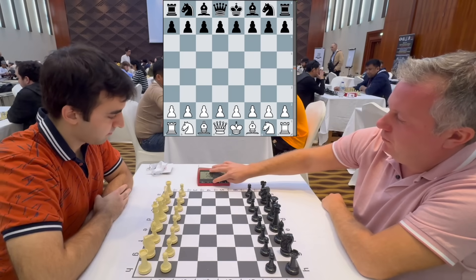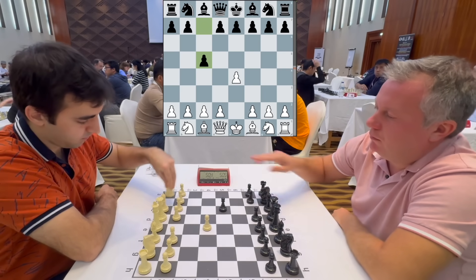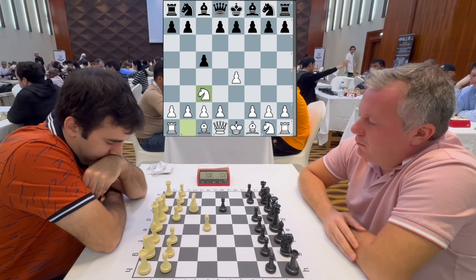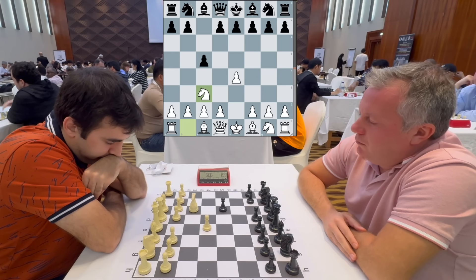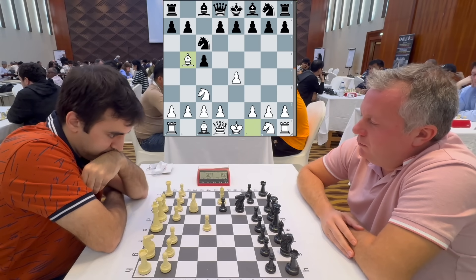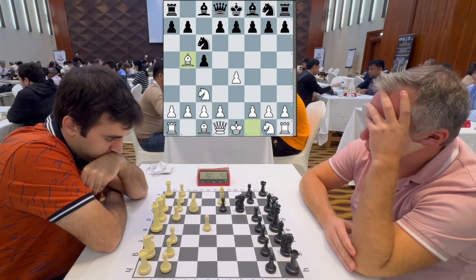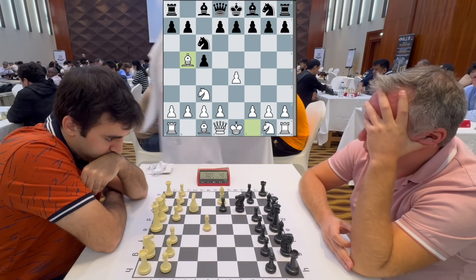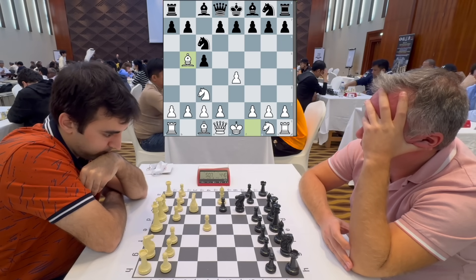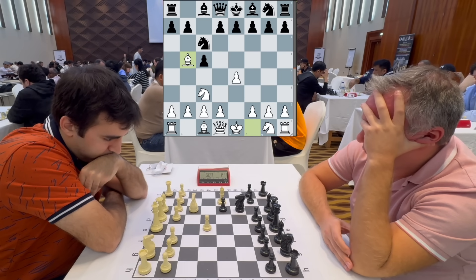We shake hands and the game begins. I opted for pawn e4 on move 1. He plays a Sicilian, and I play knight to c3, which is one of my favorite pet lines against the Sicilian. Already he begins to hesitate, which in the moment I thought was a good sign that he's maybe caught off guard in the opening. But in hindsight, I think he was just trying to choose what line to play.